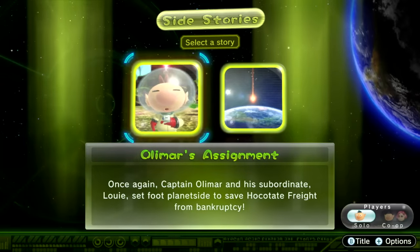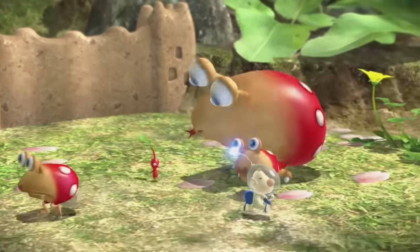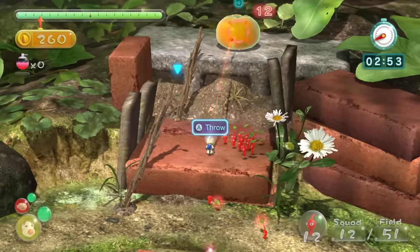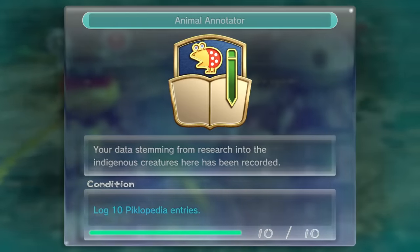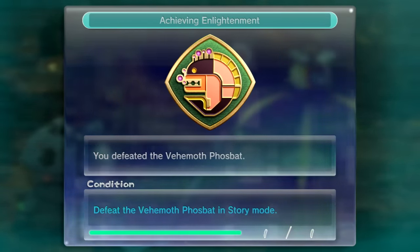Powerful purple Pikmin and poisonous white Pikmin will appear in mission mode and bingo battle. Looking to explore even more? Try side stories. Captain Olimar and Louie land on the same planet, but in a different area than the other three explorers. You'll also receive in-game badges as you play the different modes. There are lots of badges, so try to get as many as you can.